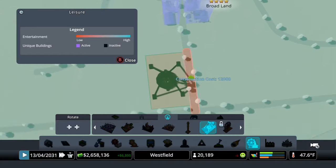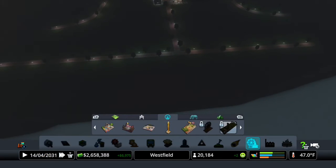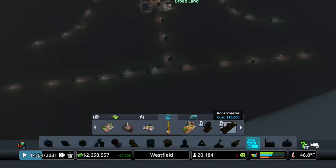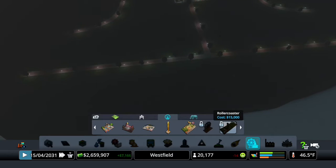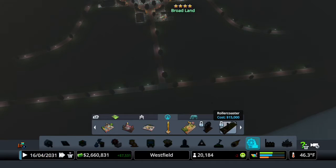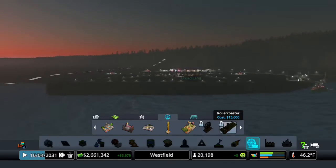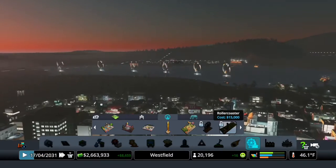What I want to do is get this Ferris wheel and roller coaster over along this area, so kind of towards the back. Because I want to create this sort of — when you're looking over from here across the city — those are going to be the big prominent things that you see.